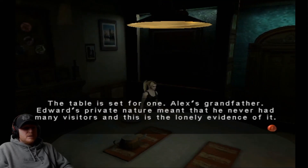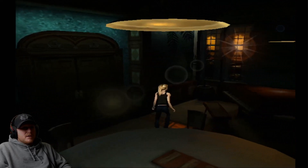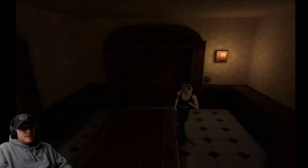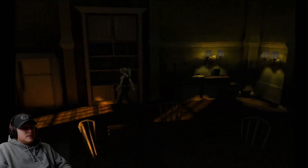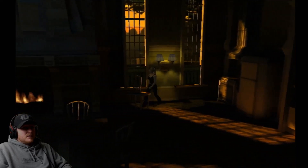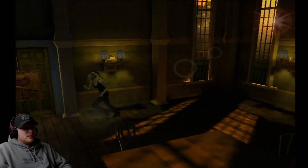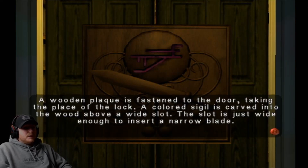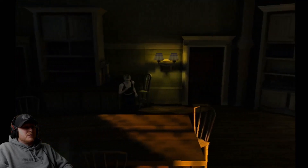Table's set for one. We never had any visitors — nothing wrong with that. I don't particularly see anything in this room, so I'm going to head out. What do we got in here? A wooden plaque is fastened to the door, taking the place of the lock. A colored sigil is carved into the wood above a wide slot — the slot is just wide enough to insert a narrow blade. Looks like we could be looking for some kind of sword or knife.